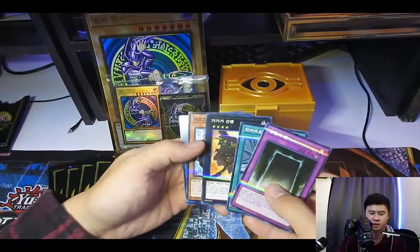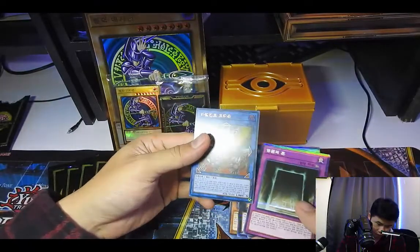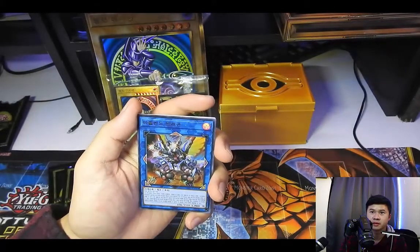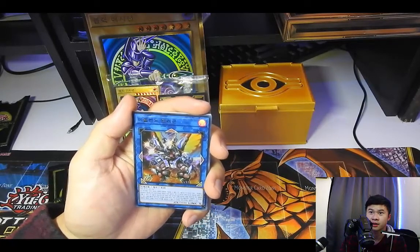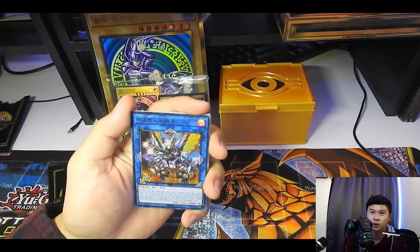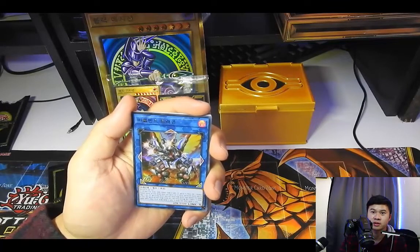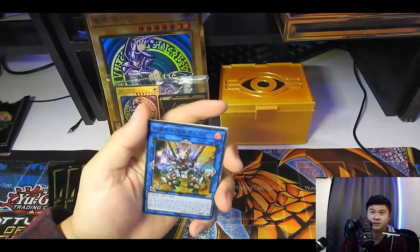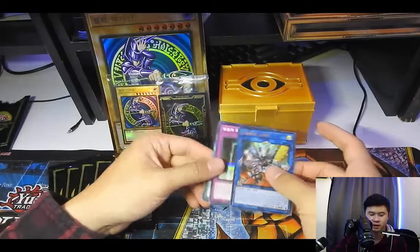Got something — a Borreload Dragon, which is a Link 5! Let me look that up real quick. Its effect reads: cannot be destroyed by battle or card effects, and neither player can target this card with monster effects. This card can attack all monsters your opponent controls once each. Quick effect: you can target one effect monster on the field and one Rokket monster in your graveyard — negate the effects of that monster on the field, and if you do, special summon that monster from your graveyard. Your opponent cannot activate cards or effects in response to this effect's activation. You can only use this effect of Borreload Dragon once per turn.